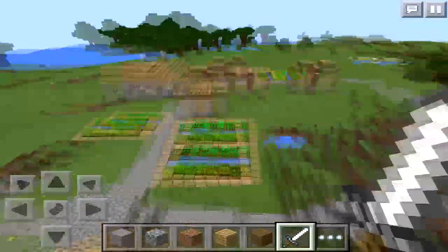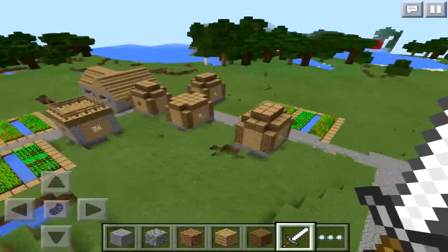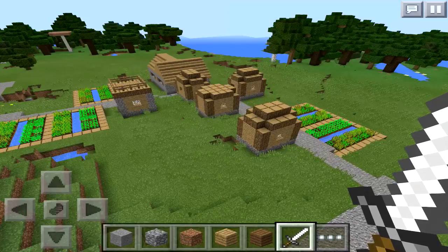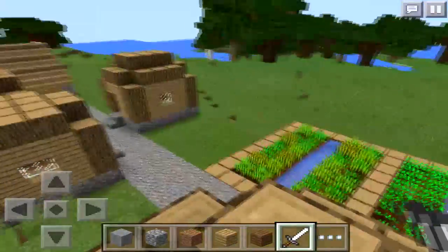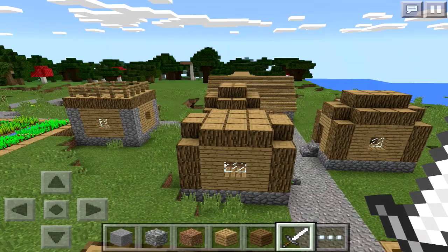Apparently stronger boats will be added into Pocket Edition. In PC, boats are fairly weak, which kind of explains why boats aren't yet added into Pocket Edition. This also means that more resources will be required to make boats.